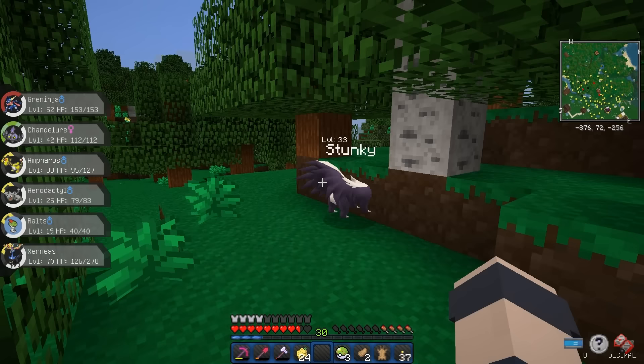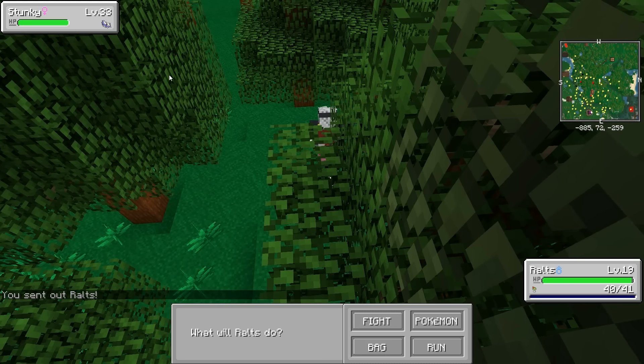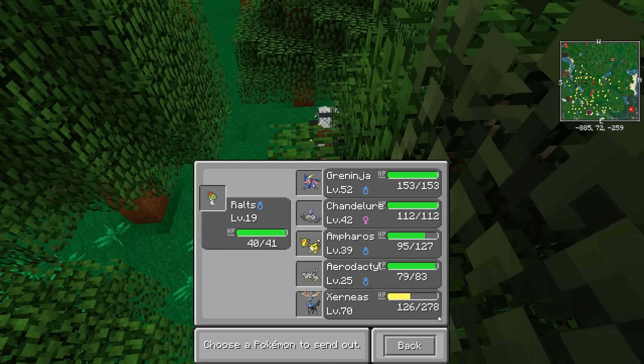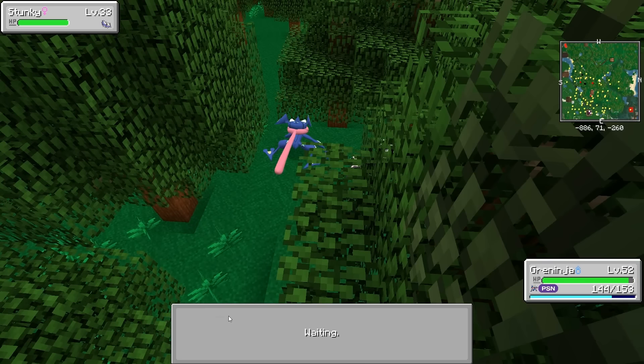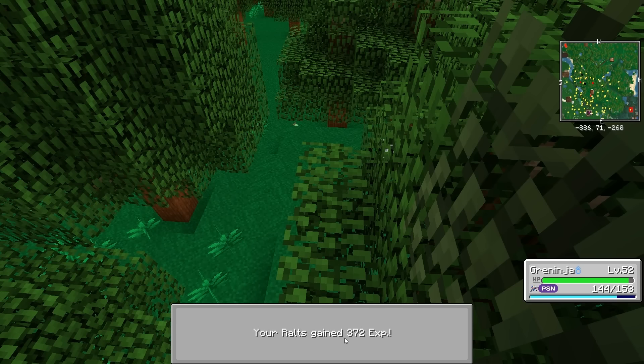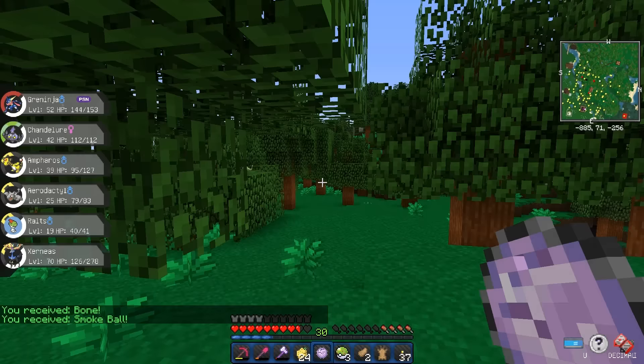That brings me to one of the main things I want to do today — I want to get False Swipe on a Pokémon. It's a special move that gets Pokémon down to one HP but doesn't kill them, so when I go to catch a Pokémon I don't have to worry about killing it. You send out a low-power Pokémon like our Ralts at level 19, then switch out to a stronger one — the stronger Pokémon takes the hit but then you can just finish the guy, and the XP from the battle gets split. Ralts gets 372 XP and so does Greninja.